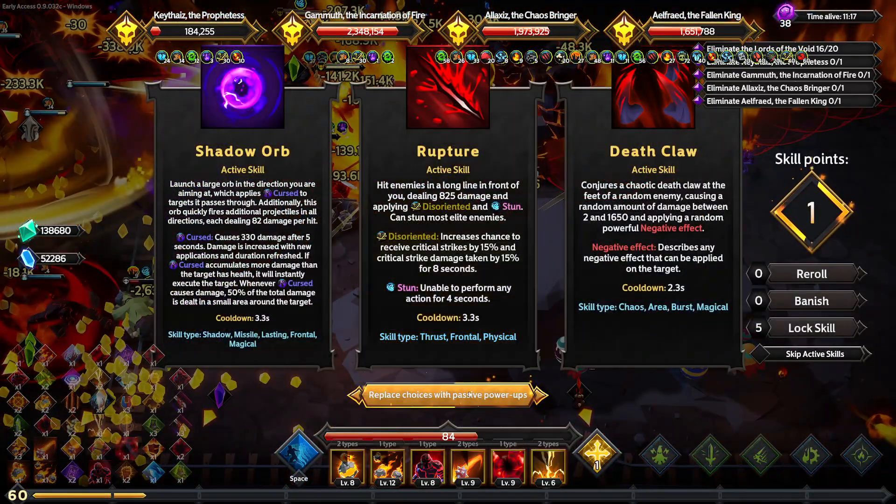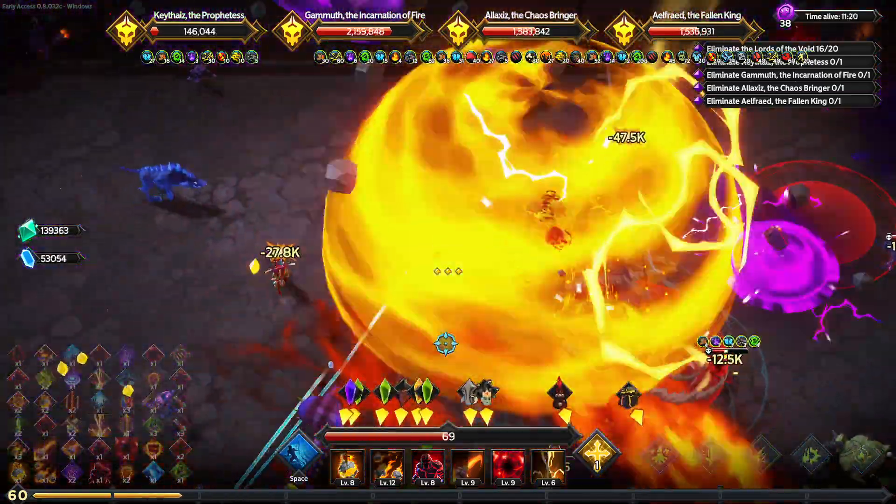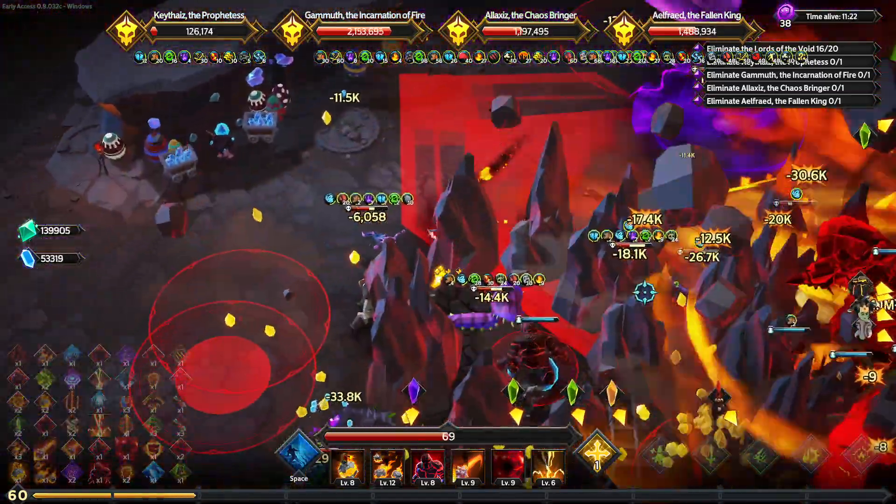The Egg Shooter is the one I did not get to use. They're piercing enemies - so the Egg Shooter pierces enemies. They're basically like magic missile, which is a bit disappointing in that regard.